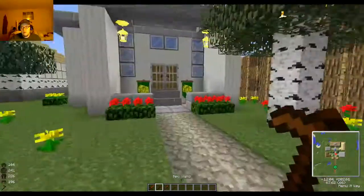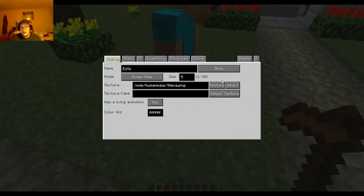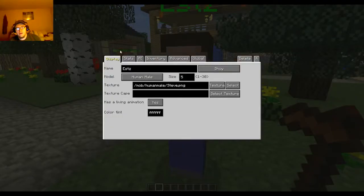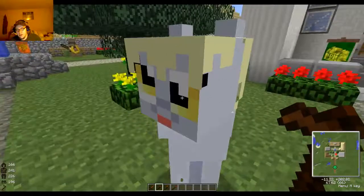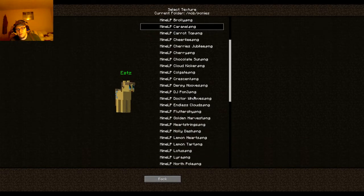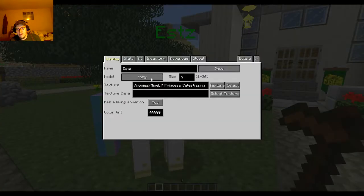With the NPC wand tool, you can come over here and make a new NPC. Then you can go in and change his name — let's say we want it to be a pony. You can actually go in and select your own textures; it's a full list of all the different textures and stuff like that.